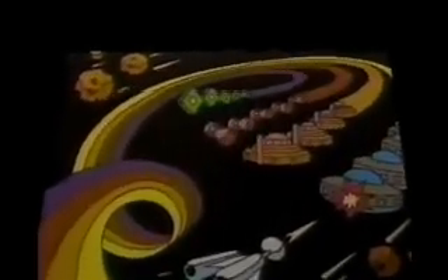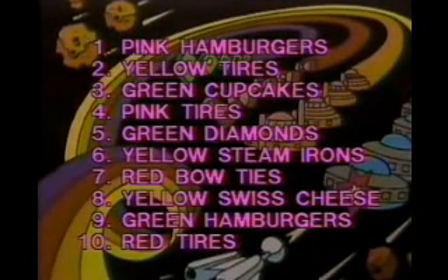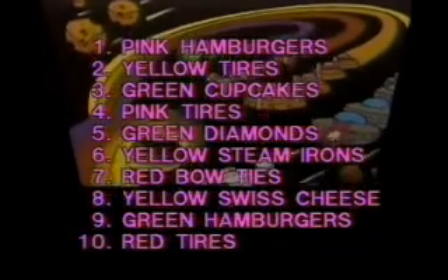The best way to prepare for Mega Mania is to make a chart like this one, listing the waves of objects. You should also make some notes on the behavior of each wave. All even-numbered waves drop lasers and try to ram into the player. All odd-numbered waves move from left to right, firing lasers, but never dropping down to the player's level. The strategy you're about to see for wave number three should be used for all odd-numbered waves.